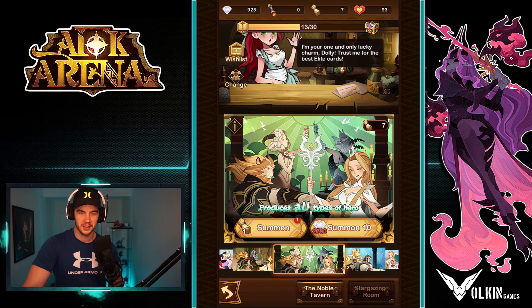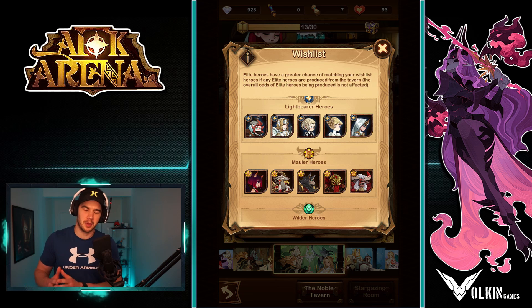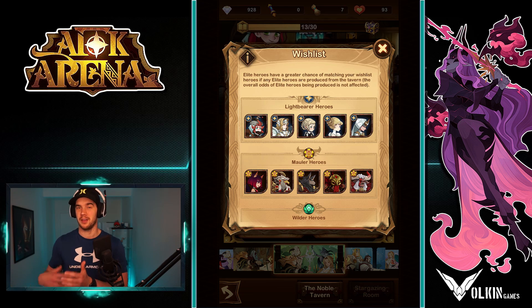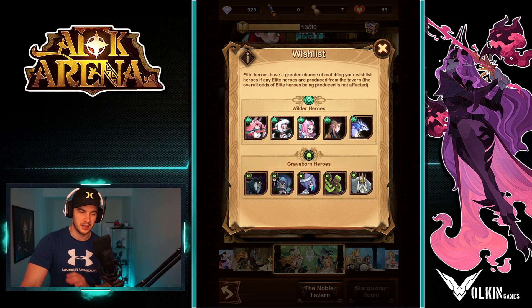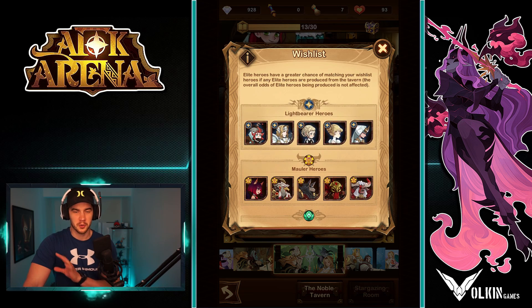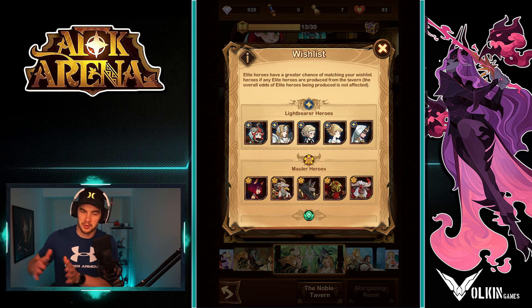Next up, we have the wish list. Now keep in mind, this is talking about sort of min-maxing and playing optimally. If there's just a hero you enjoy and you enjoy playing a game by collecting heroes that you like, that is completely cool too. But those that are really trying to push progress, the wish list is a very important thing — don't just put random heroes. There's a good set of heroes for each faction. I'm not going to go too deep into it in this video; I do have a video that covers it completely.